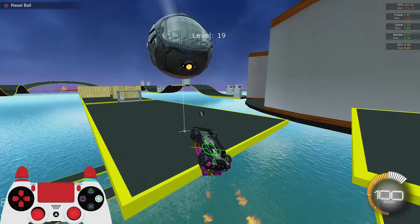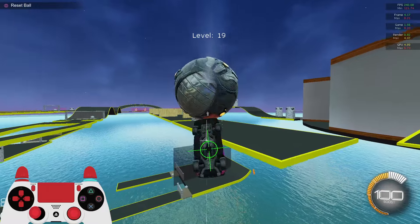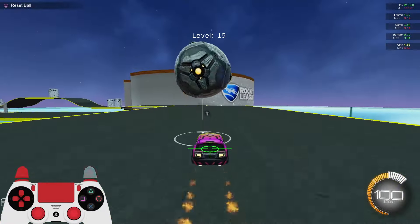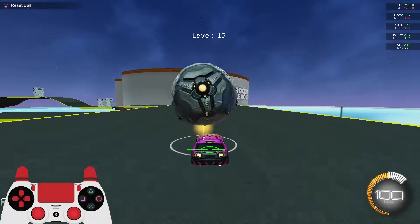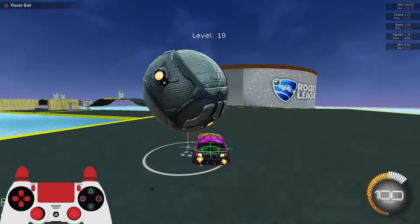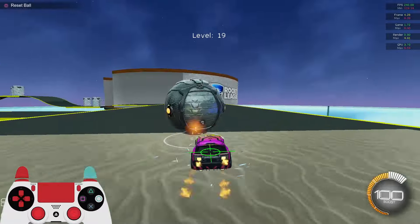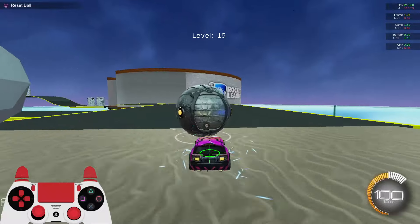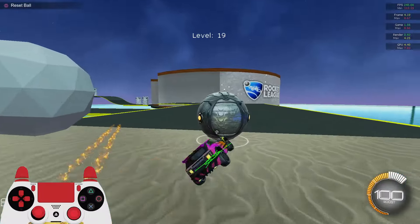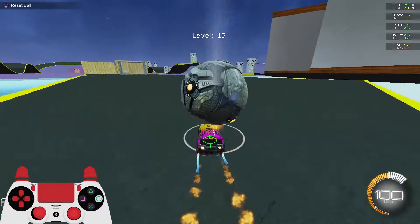Instead of using those things I'll just air dribble it to myself. It's a little harder but I know I can do it — just that layer of challenge. For most people doing the Dribble 2 Overhaul normally is already hard enough, but as I got a lot better and started to find my style and got more comfortable with the map, I started adding harder mechanics to challenge myself. That catch is way harder than if I did it the normal way.